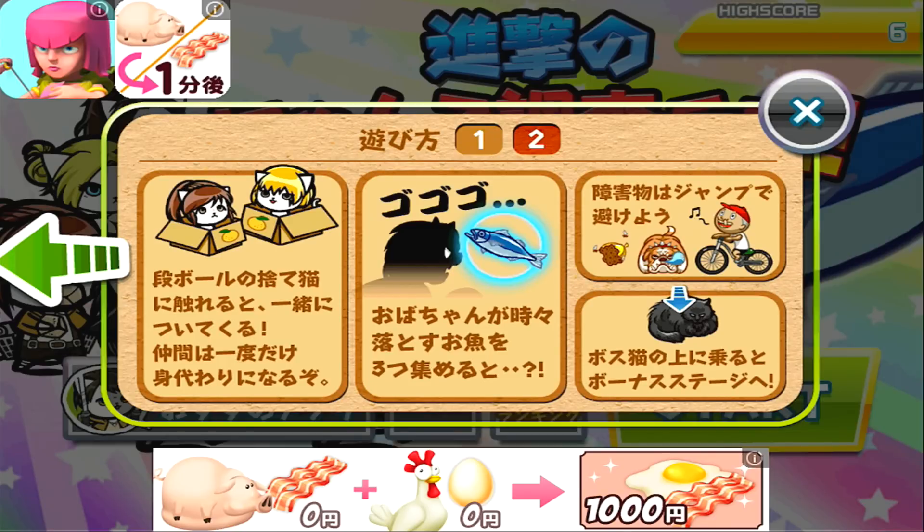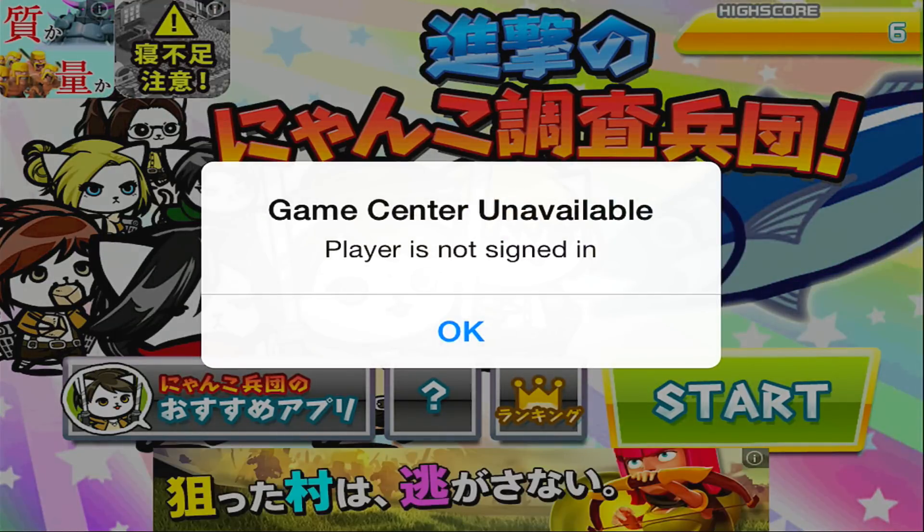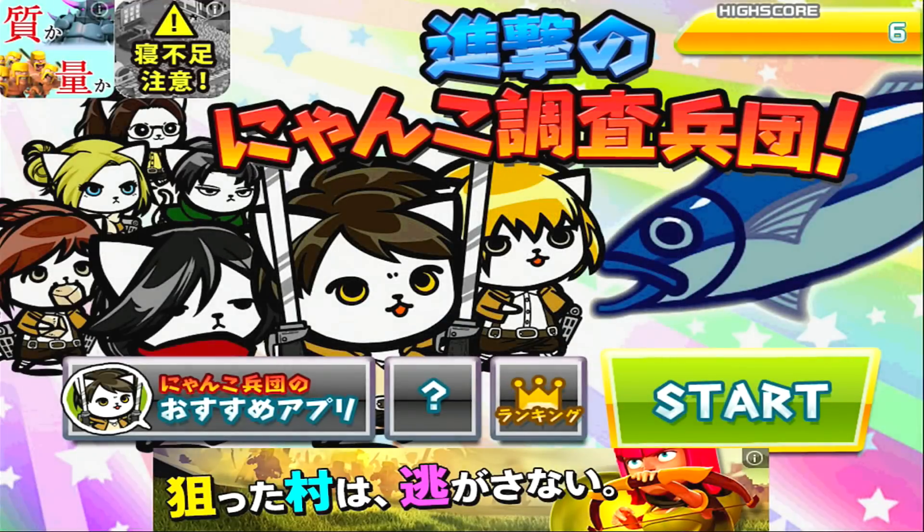The attack modes do differ depending on which character you use, so it gets pretty interesting when you start using the other characters. To avoid hazards, jump — and if you jump on top of the black cat, you will go to a special bonus stage. The button on the very left is recommended apps. The crown is ranking if you log into whatever gaming system your mobile device has. The green button is obviously start.